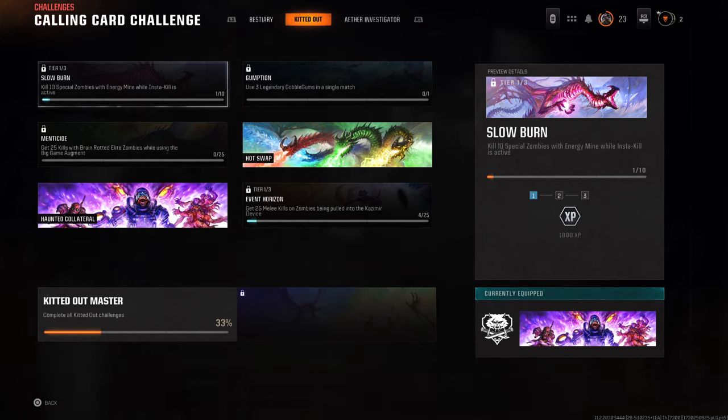What I did was lower one of the manglers' health just to prove a point that it works. I obviously shot him and then used the energy mine to finish him off and he got the kill. Let's show the clip.